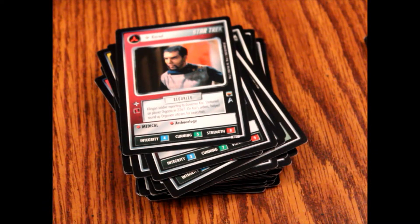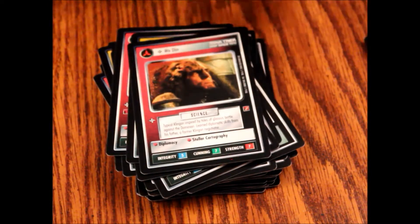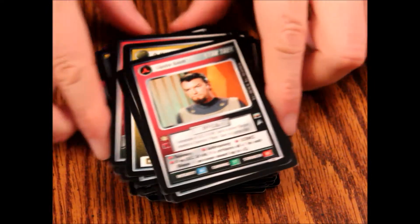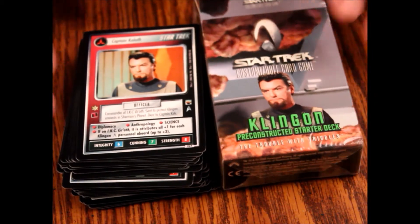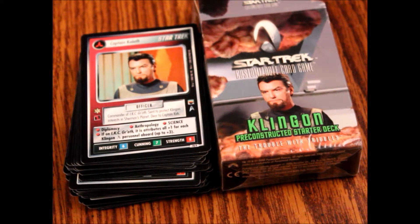Gorda engineer, equipment Medical Tricorder, Takar security, Karad security, Miradorn Raider, Wu Din science, Han Tihal officer, and Captain Koleth officer. And that is the Klingon pre-constructed starter deck from the Trouble with Triples set for the Star Trek Customizable Card Game.